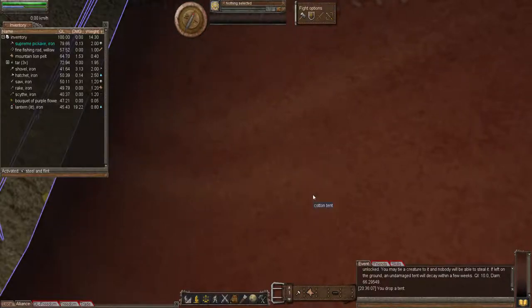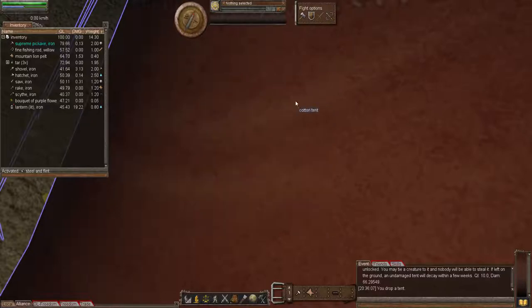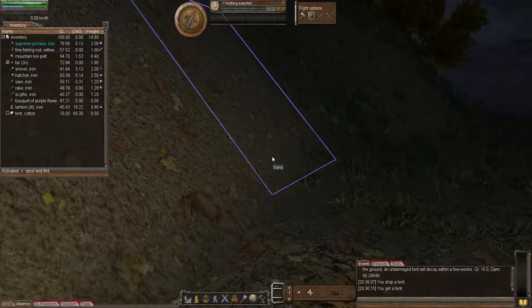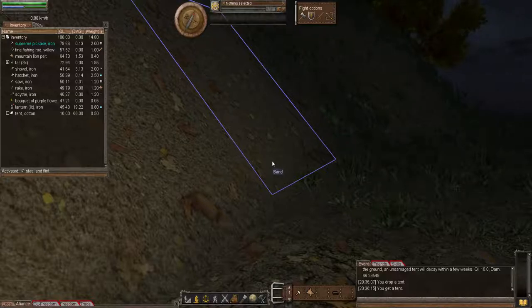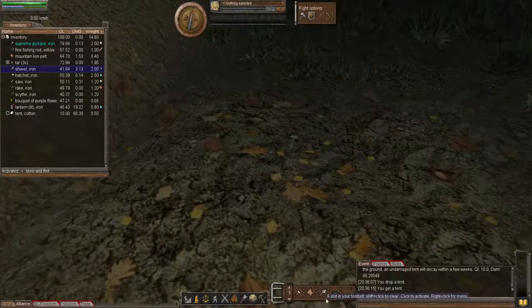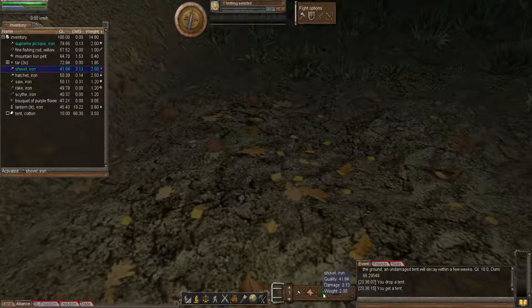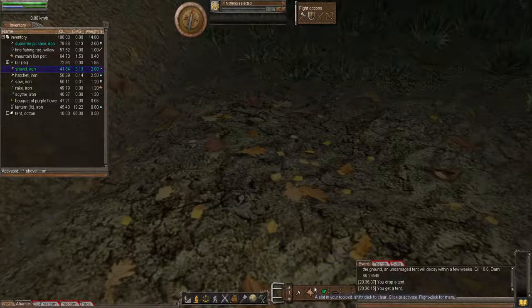To use the tent for storage, drop it on the ground, right-click, then left-click 'Open.' You can then store your items within the tent. For digging, drag and drop your shovel onto your tool belt. Activate your shovel by left-clicking on it, or if you've got a hotkey set up, press the number — in my case it's Control+3.